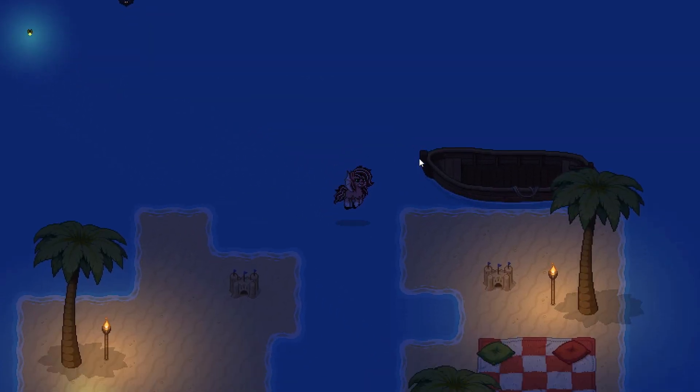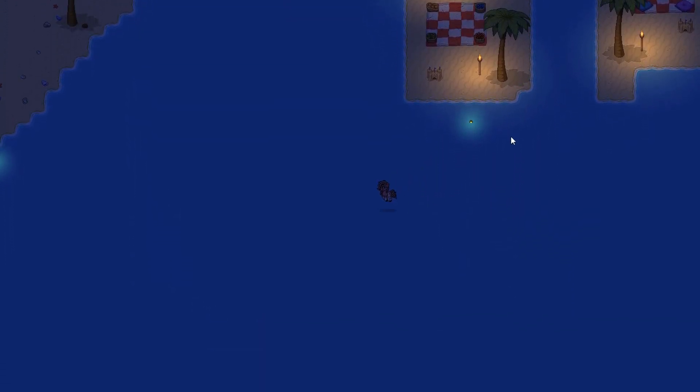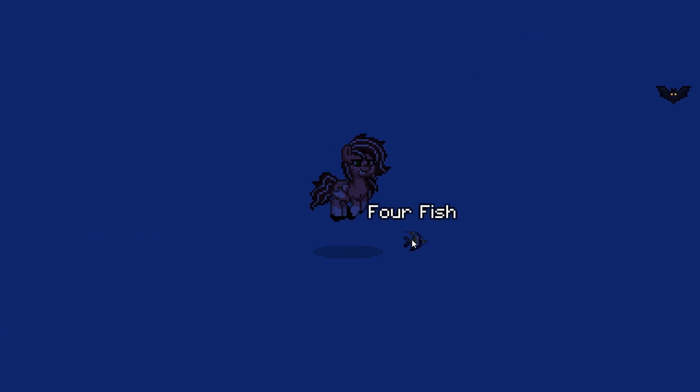Our first set of islands over here are very square, very cubic — not a big fan because they're very low effort. There are a couple of ponies floating on what might be rafts or surfboards. They also have some fish — it's called 'four fish.' What happened to one fish, two fish, three fish?